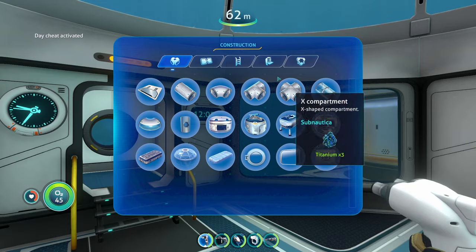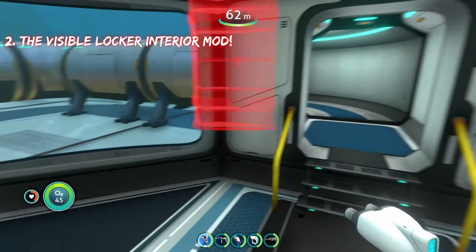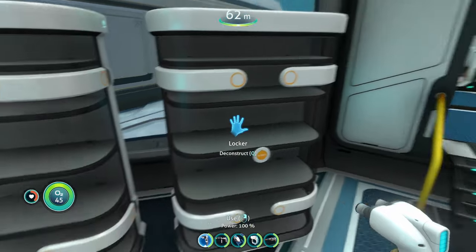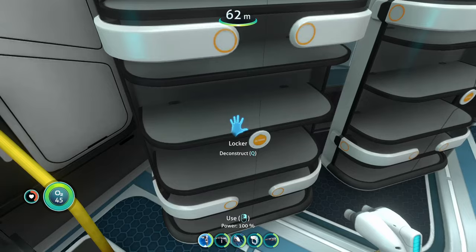The next base mod on this list is going to involve the lockers. It's called the Visible Locker Storage mod. This mod only applies to the large locker — the big locker that you put on the floor. As we can see, you can see through it because of the glass or whatever this material is.